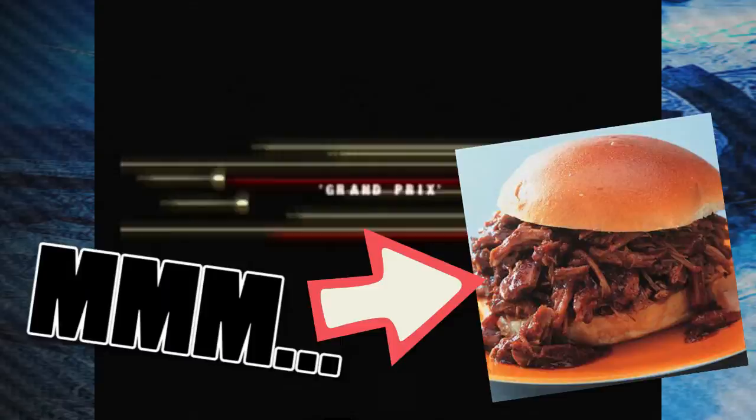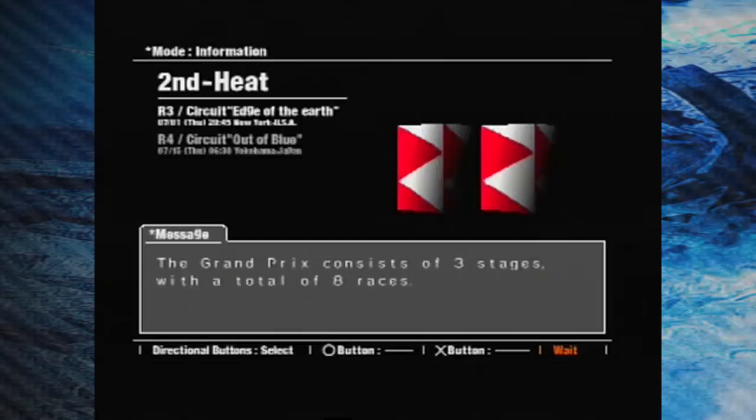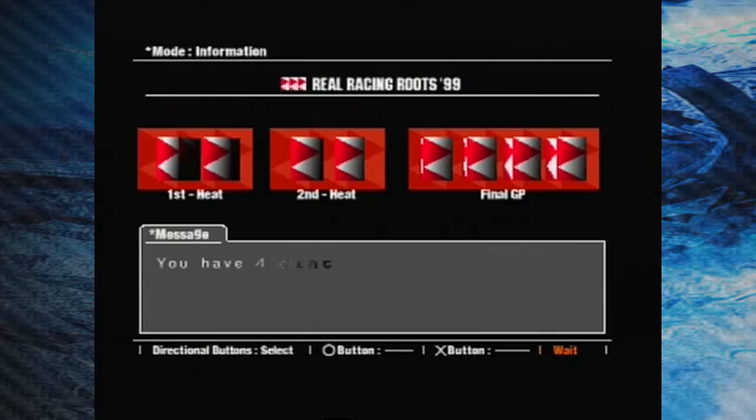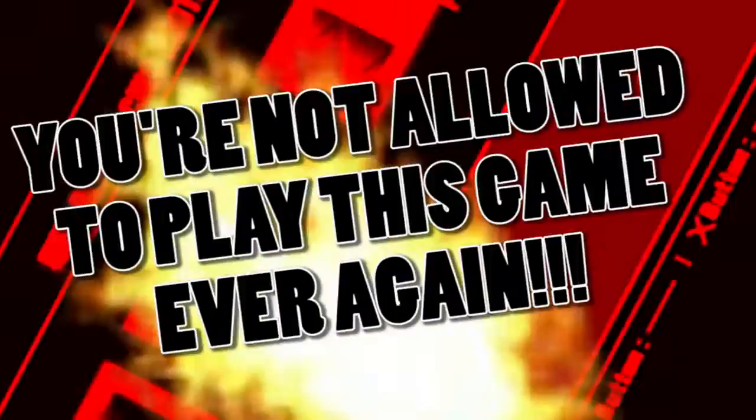So the Grand Prix mode follows this format. You play 8 races split into 3 heats in a 2-2-4 arrangement. To advance through each race, you need to finish in or above the designated position — 3rd place for the first 2 races, 2nd for the next 2, and then you have to win each of the final 4 races to become the world champion. You get 4 attempts to advance in each race, and should you fail, you get a game over and you'll need to start all the way from the beginning.